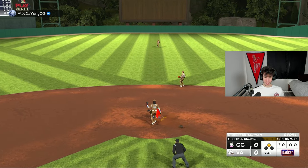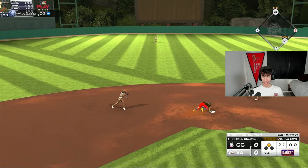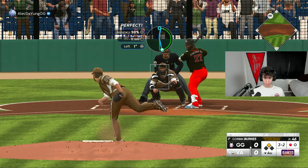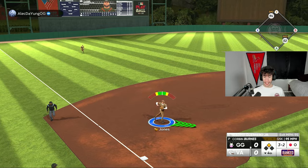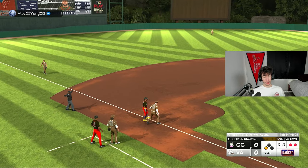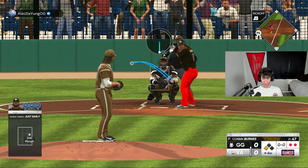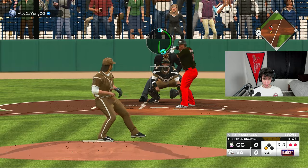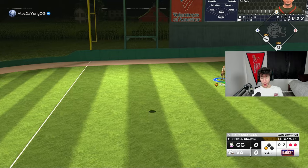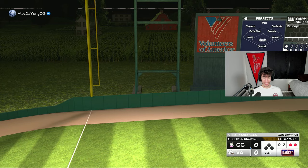A leadoff single for Ronald — looked like we might have jammed him a little. He's stealing; I threw a changeup, we got a perfect throw but he's safe at second. Adley sends it to Ellie for a big out number one. Full count to Vlad Jr. — Chipper Jones makes the play, but the runner still goes to third. Two outs, runner 90 feet away from scoring. Gary Sheffield goes yard on an 0-2 slider that caught a little too much of the plate.